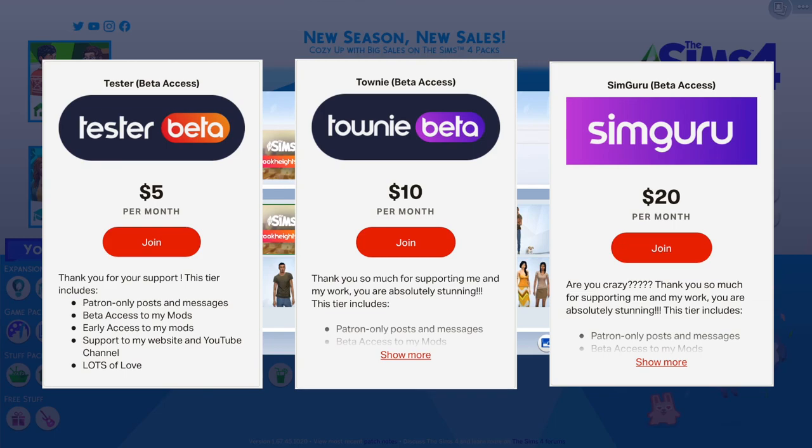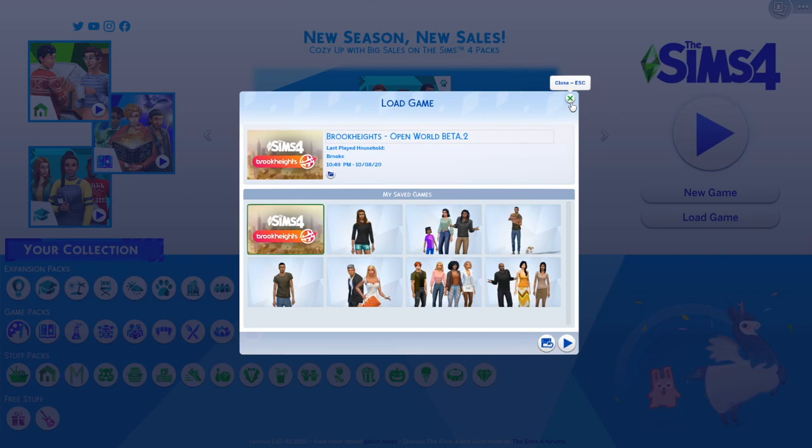If you subscribe at at least the $5 tier, which is the tester, you get access to the open world beta mod as well as his other beta mods. Keep in mind this is just a beta, so when you pay the $5 to be a beta tester, don't expect a full, complete, smooth experience right off the bat. Your job is really to test the game, and if you run into any issues, go to the Discord. If you join him on Patreon, you will get a Discord link. Go ahead and notify Arnie of any problems and you can message him on Patreon as well.